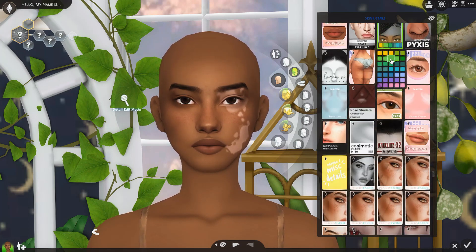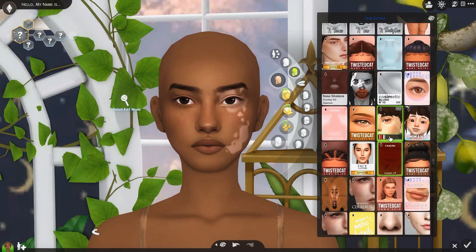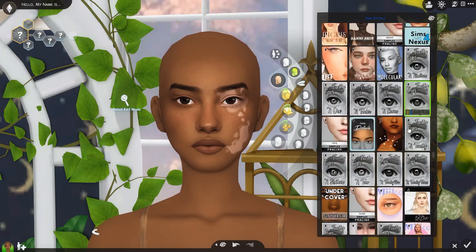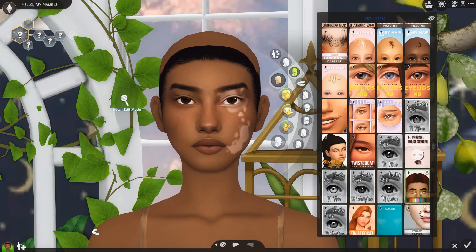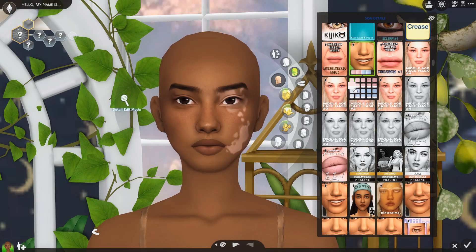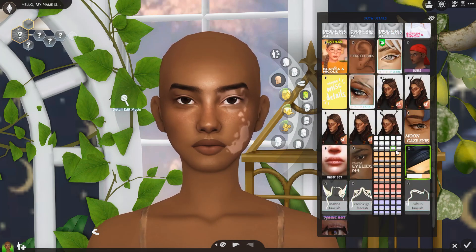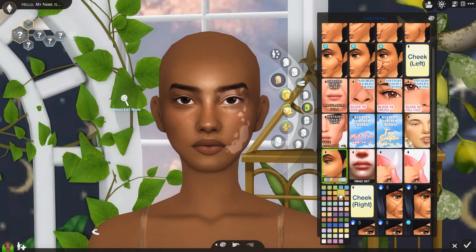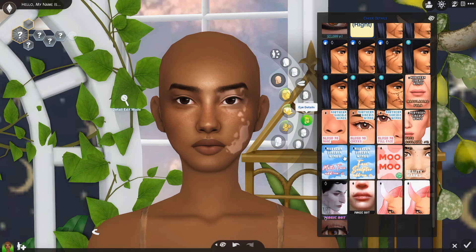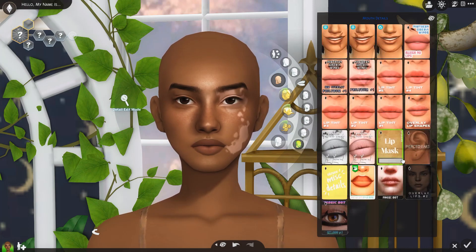I just go through all the skin details like usual, never really knowing what I'm doing — I just click stuff and if it looks good, it looks good. I've really been obsessed with heavy bags under sims' eyes lately, so that's why I used that. I've been using the same skin details forever and I'm thinking maybe I should clean out what I have and start fresh, but the ones I have work so well in so many different ways that I just haven't wanted to switch them up. I've been using that highlighter very frequently to give them texture and detail on their face.